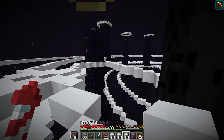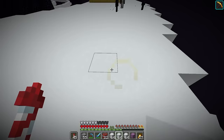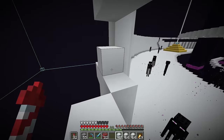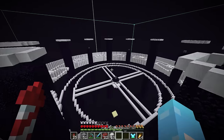With everything deconstructed, we can finally continue working on our build. Since we still have a lot of white concrete left over, we're going to use it to finish the outside border. Surprisingly enough it didn't take that long, and we now have both of our outer rings completely finished.